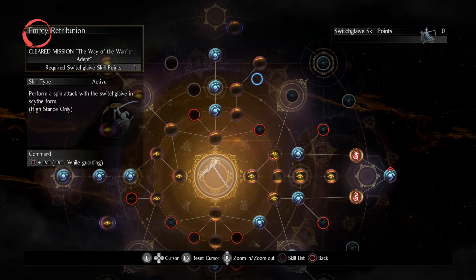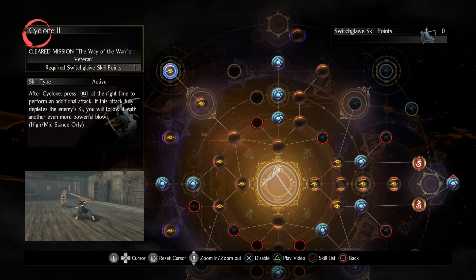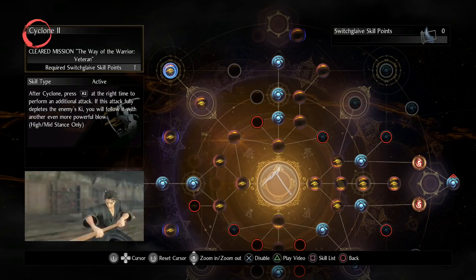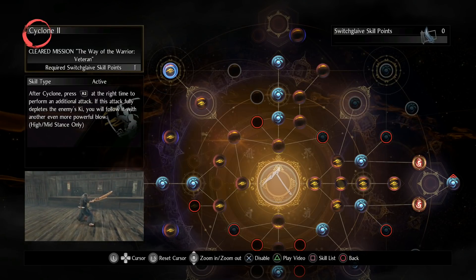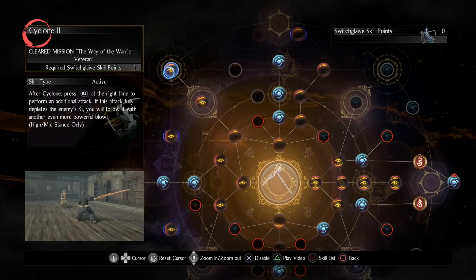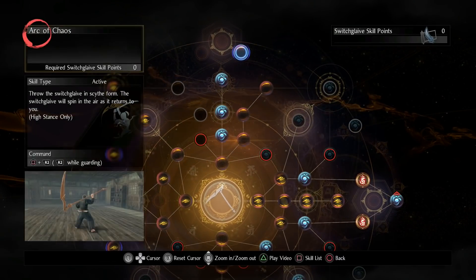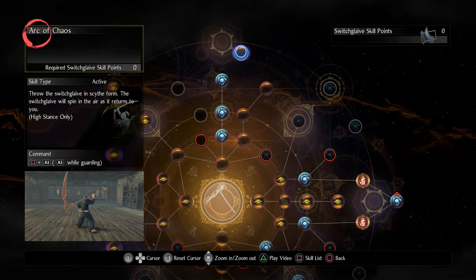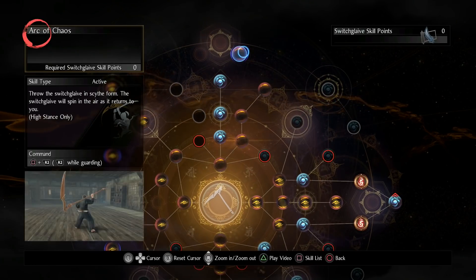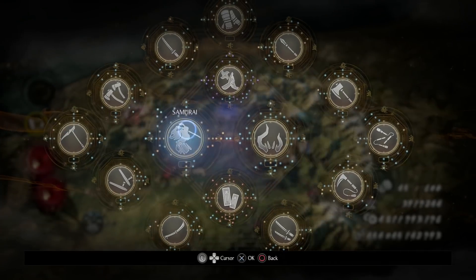For switchglaive skills I like on both builds: Empty Retribution — great for quickly applying weapon buffs like purity or awakened corruption; Cyclone — awesome against humans because Cyclone 2 triggers a grapple move that deals crazy damage when the enemy runs out of Ki, and the timing is easy to learn; and Arc of Chaos — a boss skill you have to farm for, but absolutely worth it. It does tons of damage and can be thrown from range.